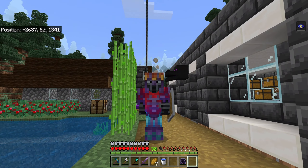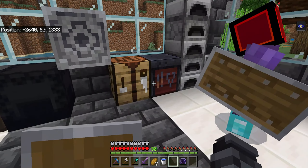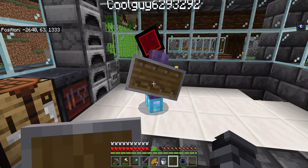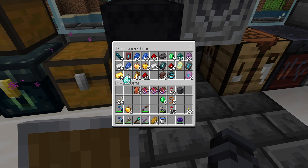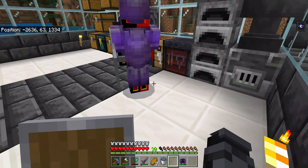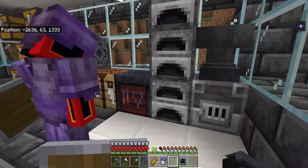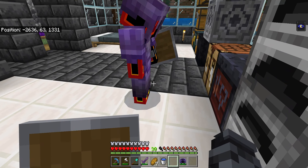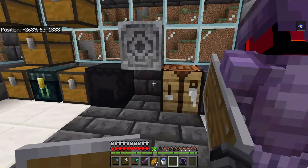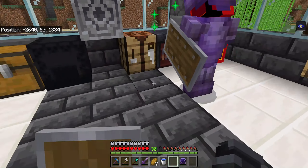Now we've got another surprise: Elias is going to get full netherite armor. He's upgrading his armor to netherite. I'm going to put the backup silence armor trim back. I've got 20 extra diamonds. He's got a netherite helmet — he's going to do the boots next. He now has full netherite armor — full prot four netherite armor — that is an achievement!